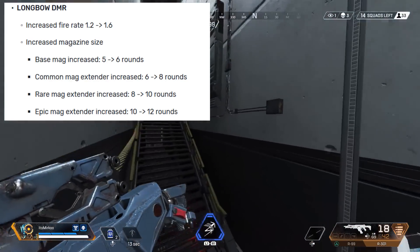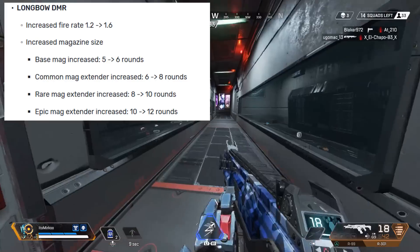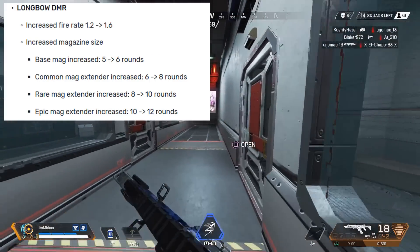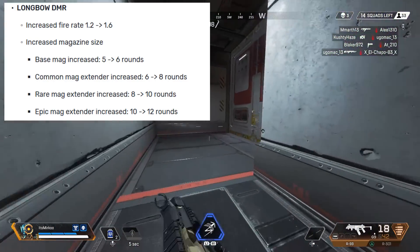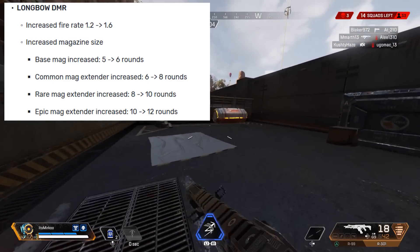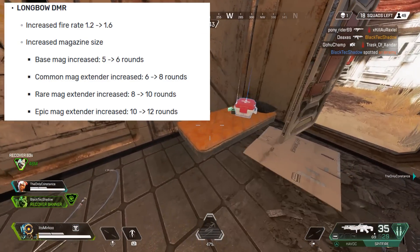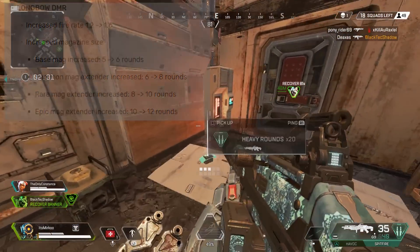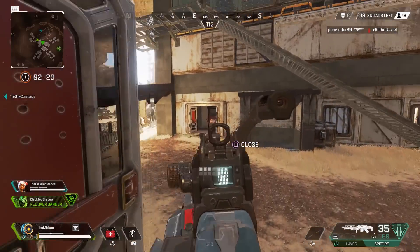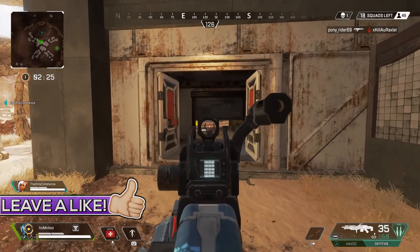The main thing they've done is they've increased the fire rate from 1.2 seconds to 1.6 seconds, which to quite a few of you doesn't sound like much of a difference, but it really is quite a big difference when you are shooting consistently. But even then, I don't think they've buffed it enough to the point where people are going to start prioritising it over other weapons. They've also increased the base magazine size from 5 to 6, and they've adjusted the other magazine attachments accordingly depending what variety you find.